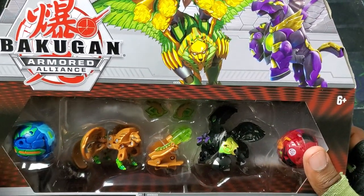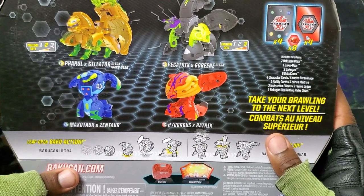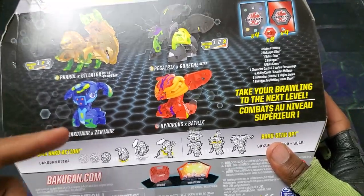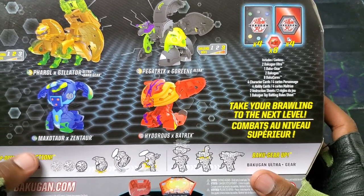And then we got Ventus, Aquus, and Pyrus Darkest Bakugan with this. So yeah, full-out fusion theme for this thing man. So we've got Pharaoh, Gilator, Pegatrix, Goreen, Maxotaur, Zentar — this is the first one I've actually gotten, besides the Dekka. And also Pyrus, Darkest, Hydrus, X-Batrix man. That's gonna be sick.